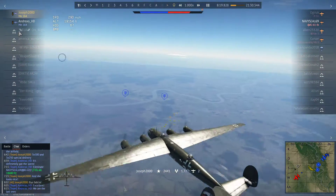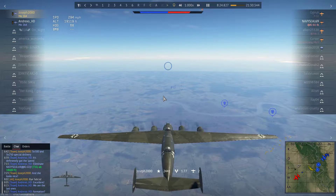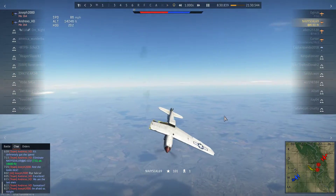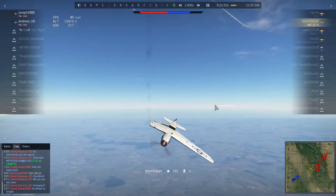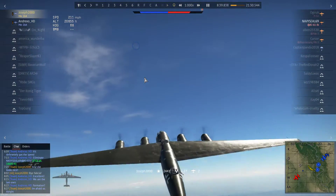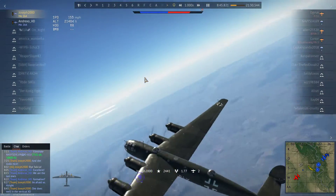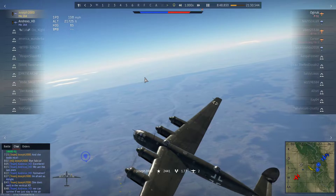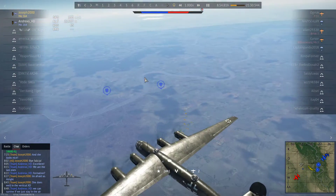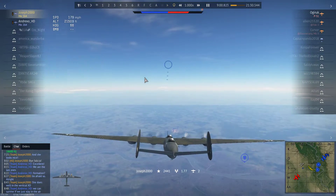We are the last ones alive against four — soon three — enemy aircraft, because the Kai-61 is currently spinning out of control. The pilot doesn't seem to want to bail, so that's his choice. One thing to note is that this aircraft actually does pretty well in vertical maneuvers. I've stuck the nose up just to drain speed and gain altitude. Andrexo was saying we could survive if we just stayed in the air, but I said no — that's the coward's way out.